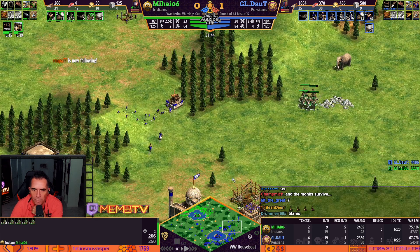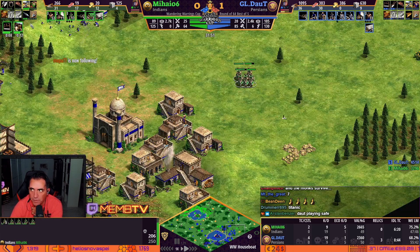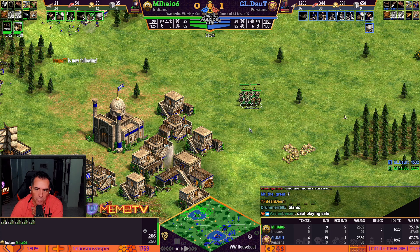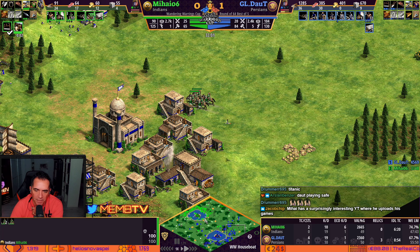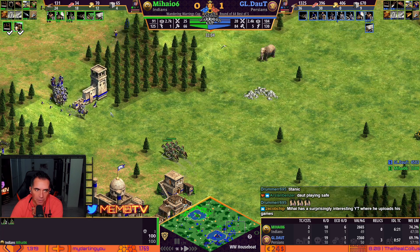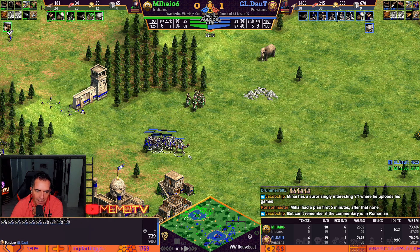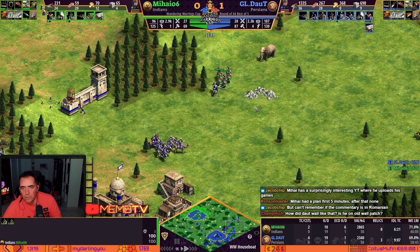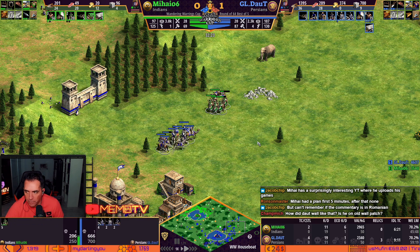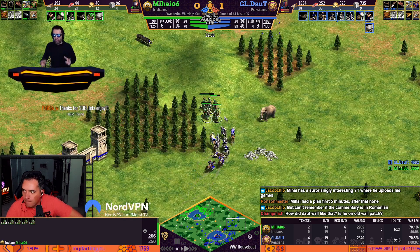He's just stonewalling somehow. Now the cavarchers are in — he's gonna make some raids. Ballistics is very dangerous. He doesn't have any economy upgrades but you don't need upgrades anymore, you need to attack. He's 20 minutes behind but if he's able to mass a lot of cavarchers maybe he can do something. The problem is his opponent has camels and knights — a good counter. If he micros, because if he doesn't micro, Daud will have problems too.